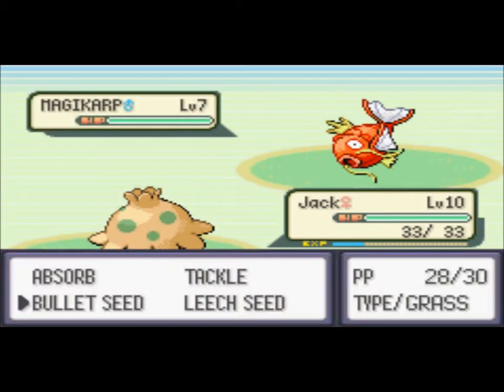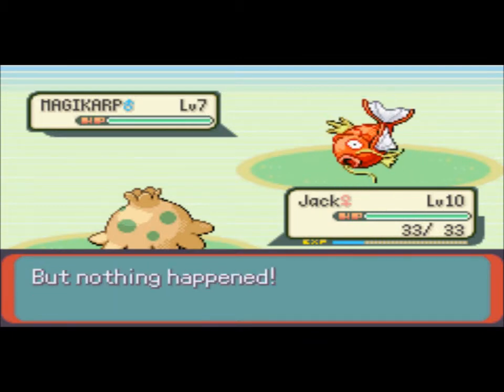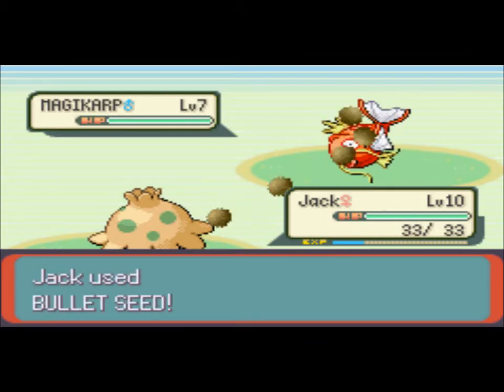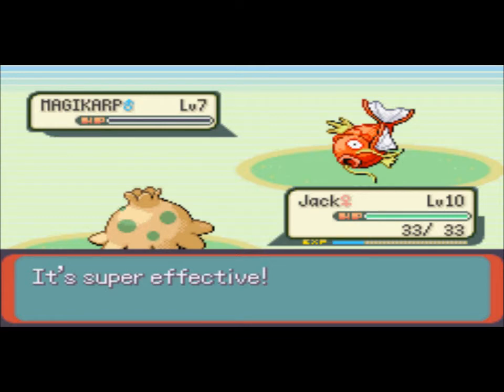And in Generation 1 there definitely is. And in Generation 5 there was no Magikarp — well, as of Black and White there wasn't. But in Black and White 2 I think you can get them naturally. I haven't really played through all the way through that game yet, I'm working on it.